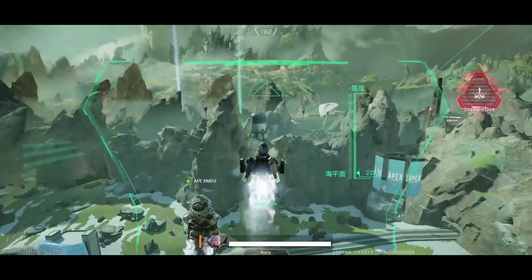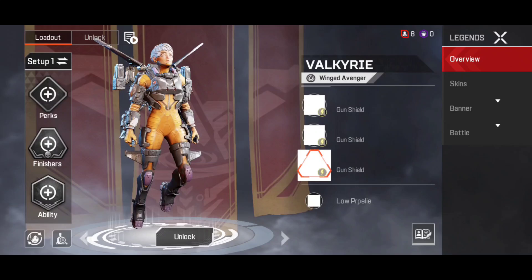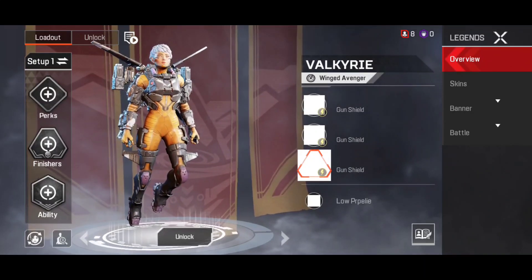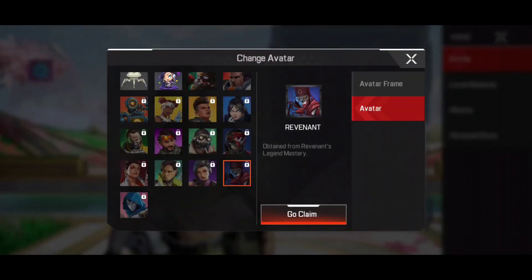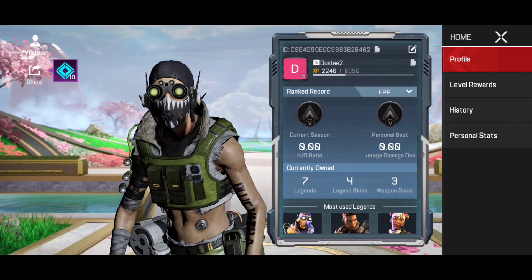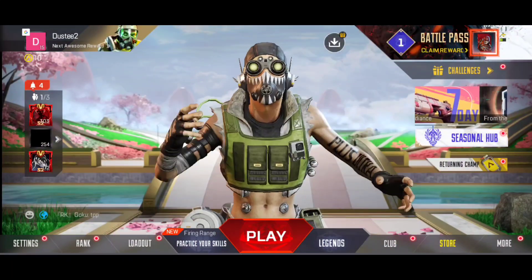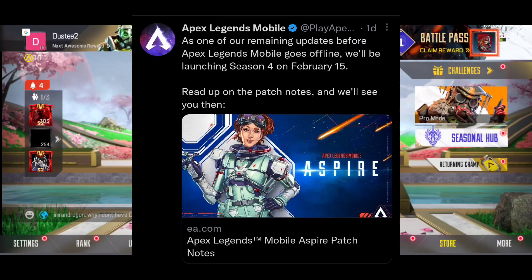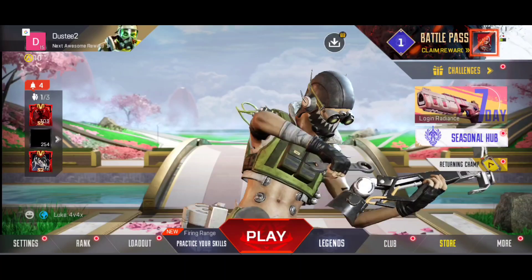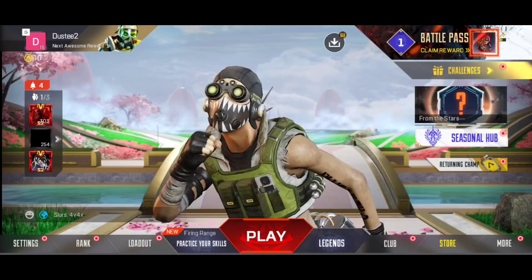I tried to unlock her but it's not working — pressing the unlock button does nothing because the character is not fully in the game. But if an update comes out in the future, maybe in Season 4.5, there could be hope. In the patch notes they are saying this is one of their last updates, but maybe Valkyrie could come out in that update. Let me know your thoughts in the comments and leave a like.